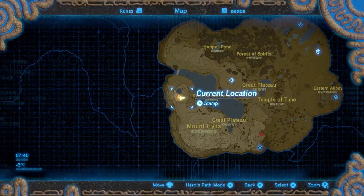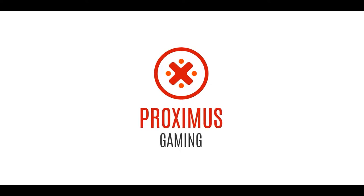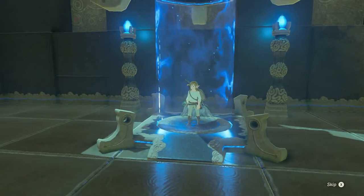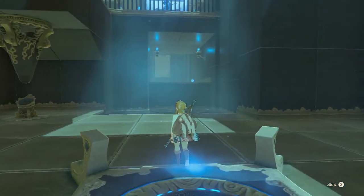Are you ready to go in? Then let's go! When we enter the shrine, the first thing we want to do is walk towards the Sheikah Slate pedestal to get the Cryonis Rune.